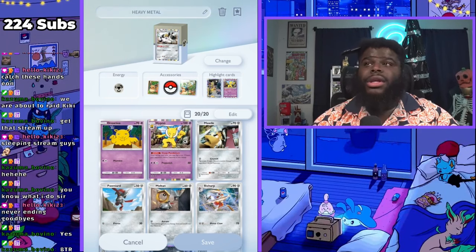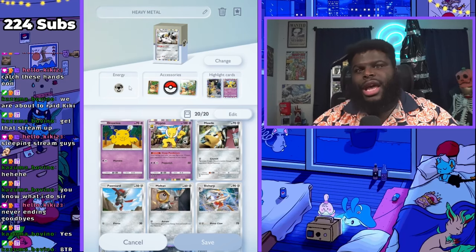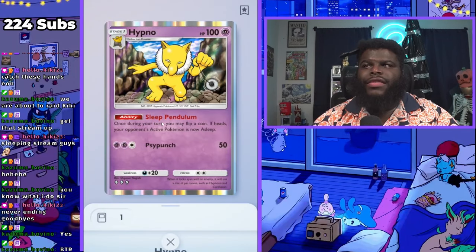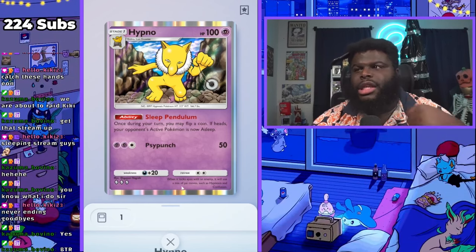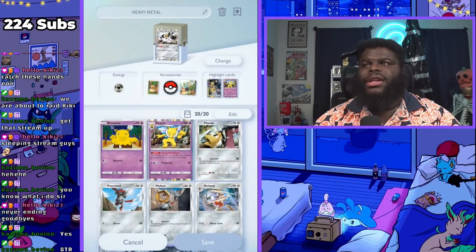I was enjoying it simply because you can drop Hypno into a deck — make sure you don't have the psychic energy tagged in there. Hypno has such a good move. You don't even have to have any energy on him and he can do Sleep Pendulum in the back line, just keep putting things to sleep. That really makes a lot of decks good. I'm probably going to start pivoting him into a lot more of my decks because just having Drowzee and Hypno take up a space is really good.